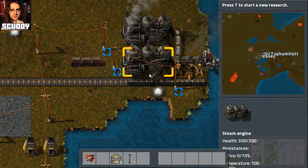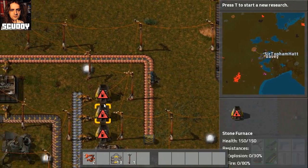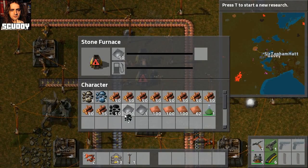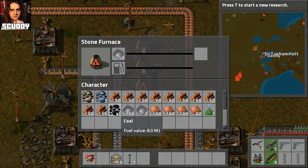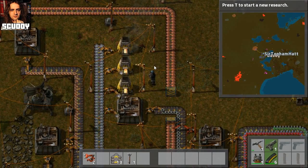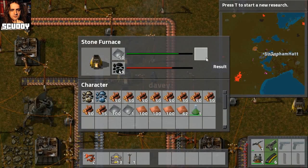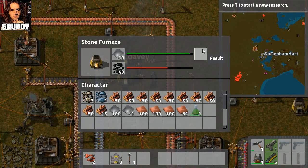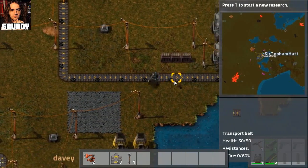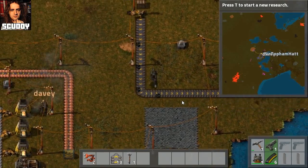Bullet damage one - finished! Cool. We've already got bullet damage, haven't we? No, it just means we have more bullet damage. That took a while, but now we can start researching the good stuff because we have green science packs. What are we doing here? We're making steel. Steel plate! Just wait until it actually gets in there. And then they can get taken out and put onto their own conveyor belt.